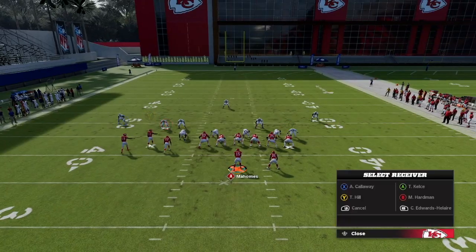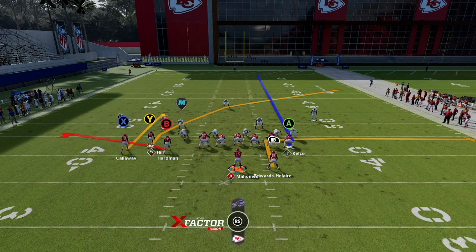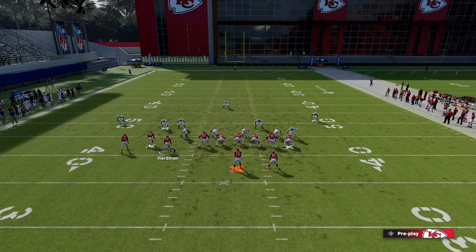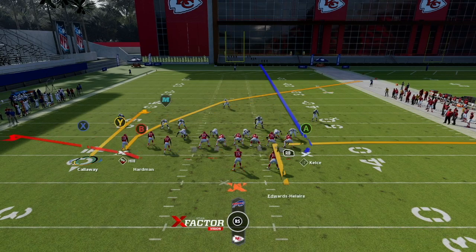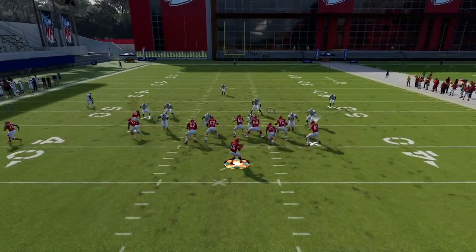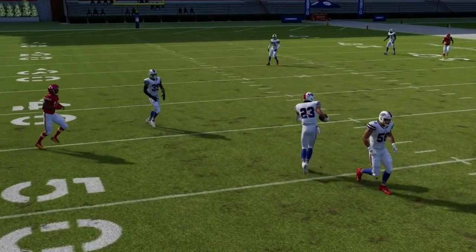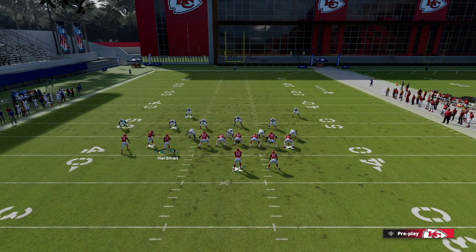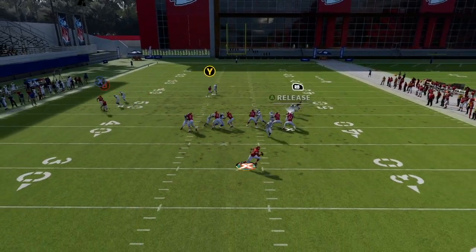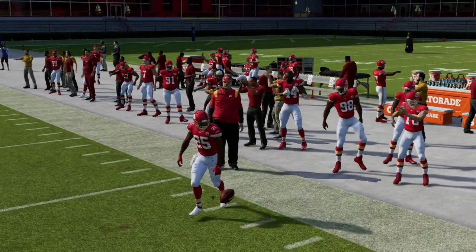The other setup I like is putting the running back on an out route, tight end on delay fade, and then doing a backside curl flat combo. It's great versus zone — the route will sit down versus zone. If you have gunslinger, the curl route with a low pass is good versus man as well. I like to motion him out just a few steps, and you'll be able to throw it to him when he sits down.